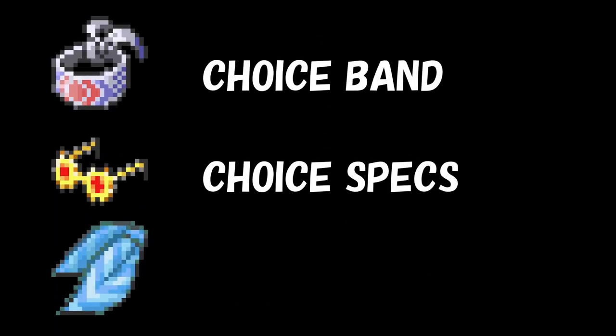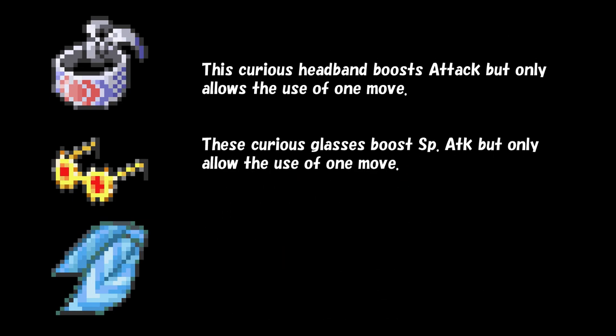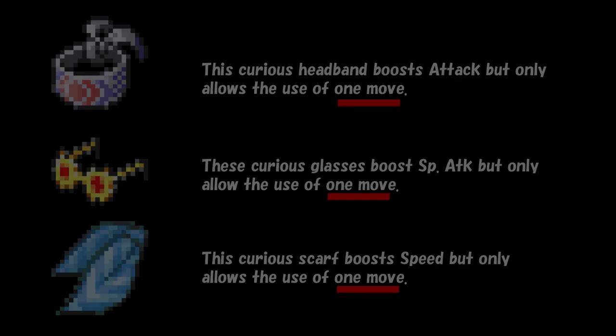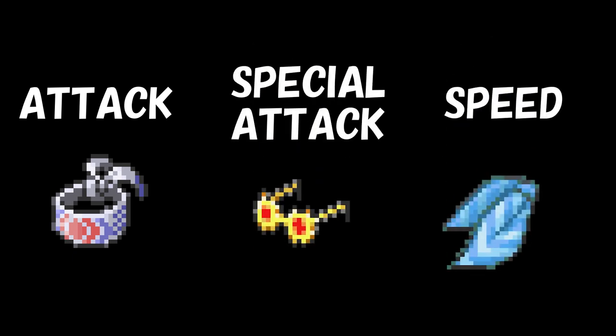Three items that are very common on competitive Pokémon teams are the choice items. These items increase a particular stat by 50%, but will in return force you to use a single move over and over again until you either switch out or faint. Choice Band increases a user's physical attack, Choice Specs will increase a user's special attack, and Choice Scarf increases a Pokémon's speed stat.